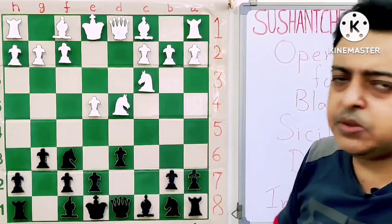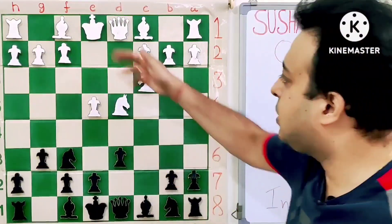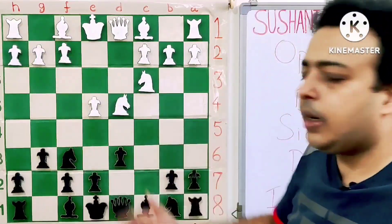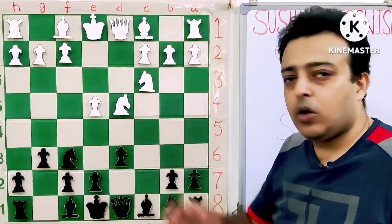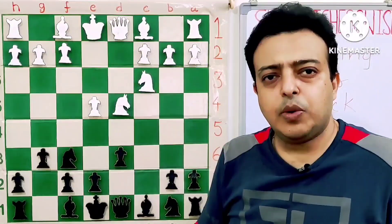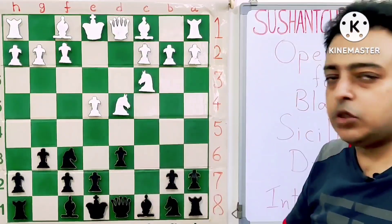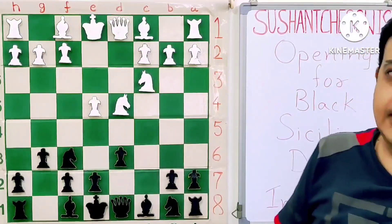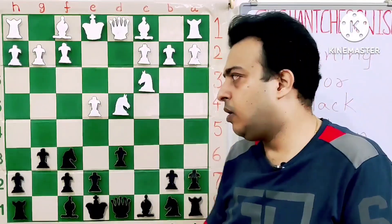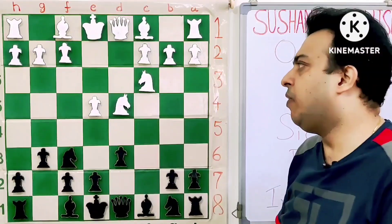There are some setups with Bc4 — some neoclassical ideas where white wants to play castle, Bc4, F4, Kh1, and attack on the center or black's kingside. These lines are usually a bit more positional, not as sharp as the Yugoslav attack. Apart from that, there is also the move F4, called the Levenfish attack, which is not a great problem if black knows the theory well.